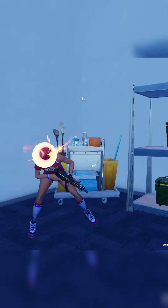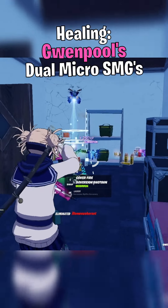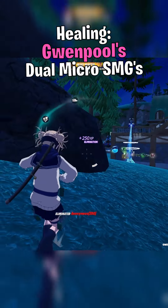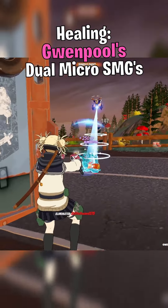For healing, you will want to drop at Gwenpool and purchase Gwenpool's Dual Micro SMGs. This healing kit eliminates opponents faster than your traditional healing kit, allowing you to keep health advantage before being taken out.